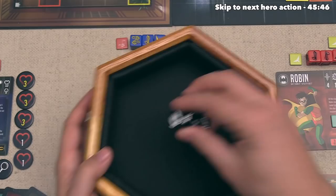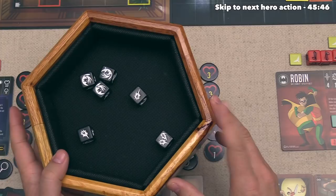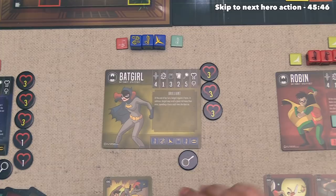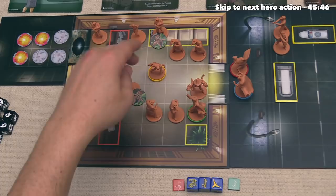Batgirl gets to roll five defense dice and she only got three blocks, so that means two damage is coming in. She could re-roll but maybe we should just take the damage. She has quite a bit of health overall, and she could use that damage to go on the defensive, which would increase her defense dice rolls even better. So let's have Batgirl go ahead and take two damage. Once again she can perform Gymnastics - let's move her over to that spot. She's still two spaces away from Jim Gordon to get the benefit from Covering Fire, and it's going to help free up some of our options.